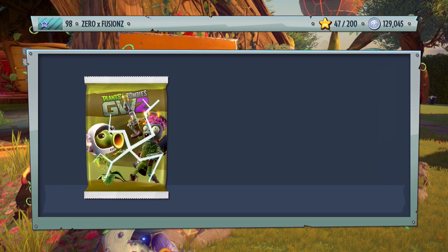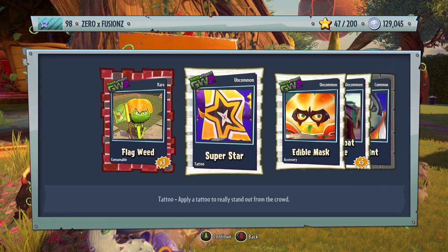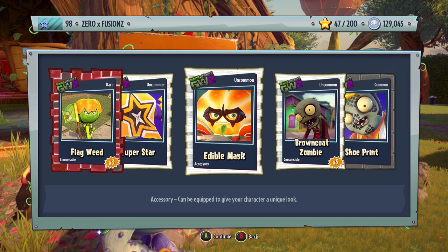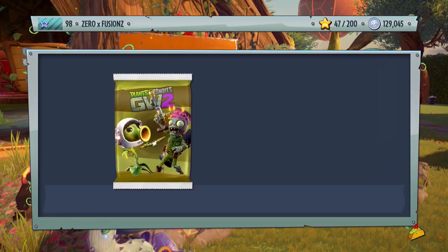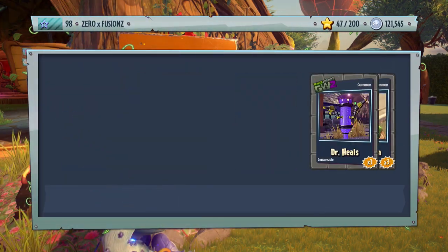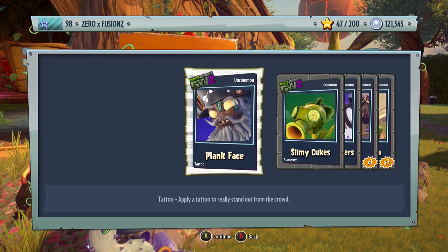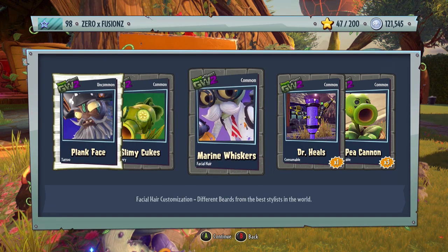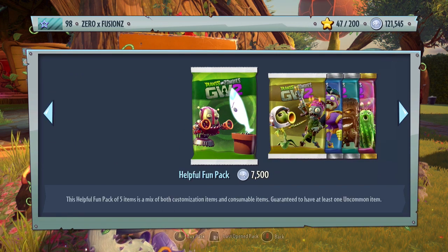Let's go to a Helpful Fun Pack and see what we get. We get three Flag Weeds, a Super Star Cape tattoo for Super Brains, Edible Mask for Citron, five Browncoat Zombies, and a Shoe Print. Opening another one: we get a Plank Face tattoo for Captain Deadbeard, Slimy Cukes for the Pea Shooter, Marine Whiskers for the Scientist, Doctor Heels, and three Pea Cannons.